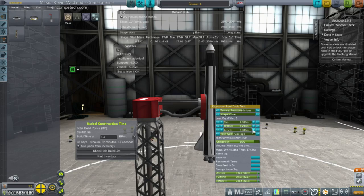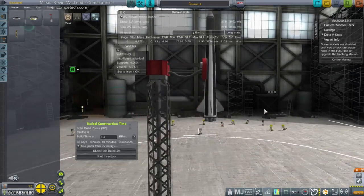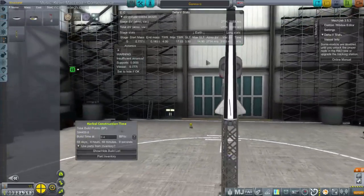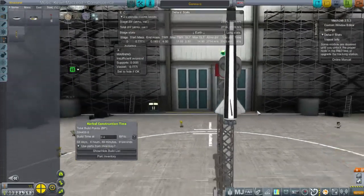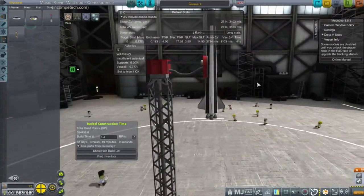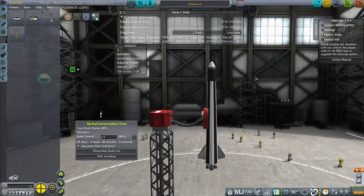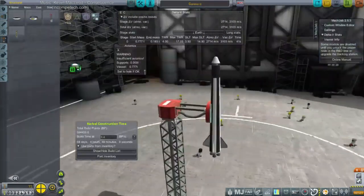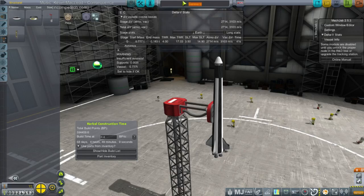Let's call it a basic thrust-to-weight ratio of four rather than a sea-level TWR of four. Okay, TWR of four — seems like there's a little bit of skew on it. This one has the twisted fins so we'll have one with twisted fins and one without. I guess it's straight up and down, I'm just looking at it wrong. Okay, so we'll call this Epsilon One.